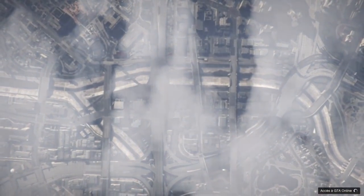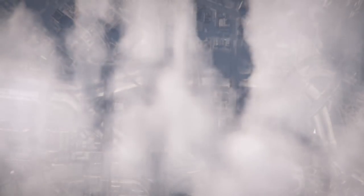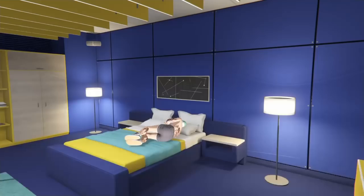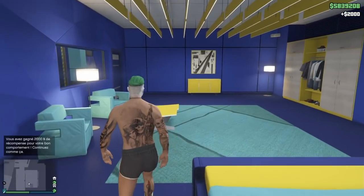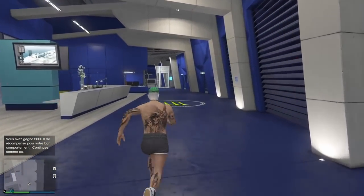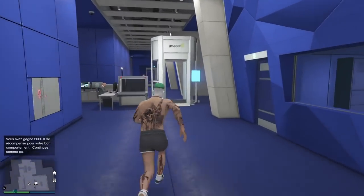La manipulation est très facile, et ce qui est bien avec ce glitch c'est qu'il est très rapide. C'est un solo, donc c'est encore plus rapide que celui que je vous ai présenté hier. Le jeu apparaît dans mon complexe. Une fois dans votre complexe, vous allez devoir sortir une Issi RH8 non custom. Si vous ne faites pas ça avant de faire la manipulation, le glitch ne va pas fonctionner.